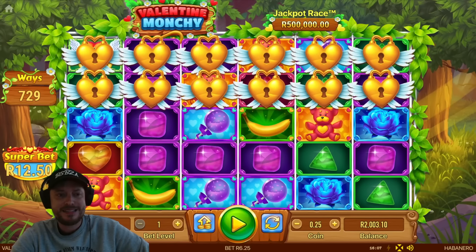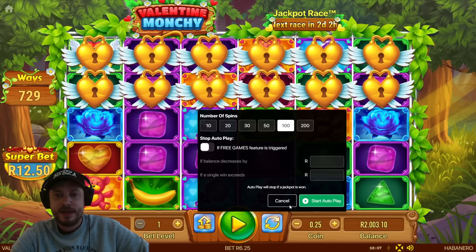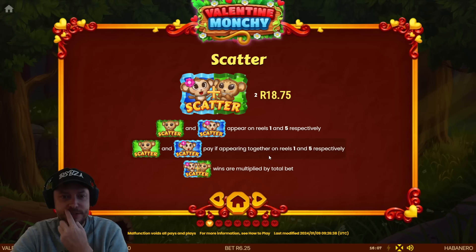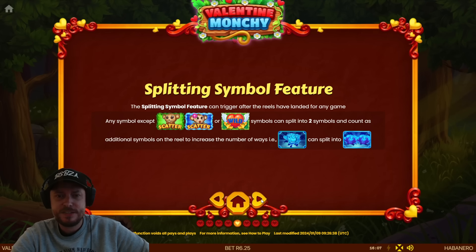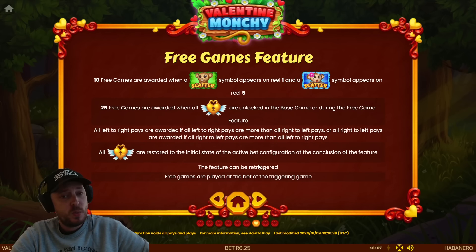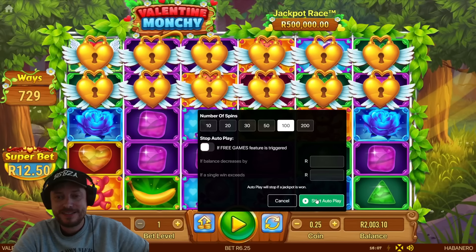I'm going to stick it at 625 and put it on for 100 spins. But before we do that, let's first see how we get this feature triggered. Is it three scatters? These scatters appear on reels 1 and 5 respectively. This is a little bit complicated. There's a splitting symbol feature — the splitting symbol can trigger off the reels for any game. The keys unlock the hearts when they appear in the same column. And the scatters — this is a very complicated game. Not going to spend too much time on that. Let's kick it off.